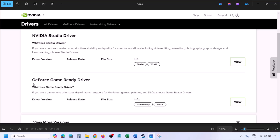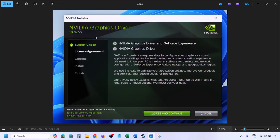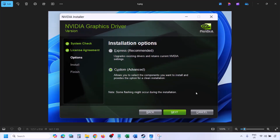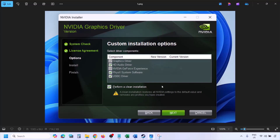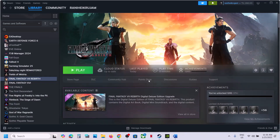Find the latest GeForce Game Ready Driver, click View, then Download, and let the download complete. Run the EXE file, click Agree and Continue, select the Custom option (not Express), click Next, and put a check on 'Perform a Clean Installation'. Click Next, let the installation complete, restart your computer, and then launch the game.